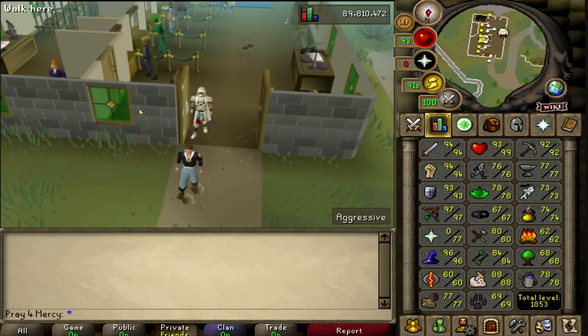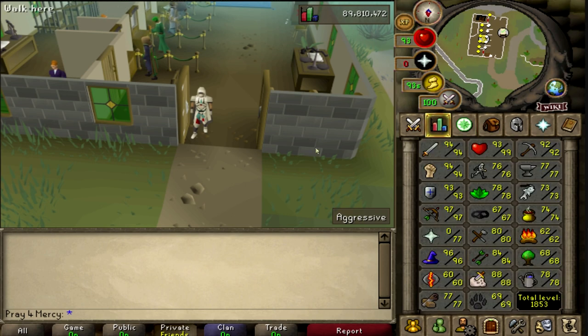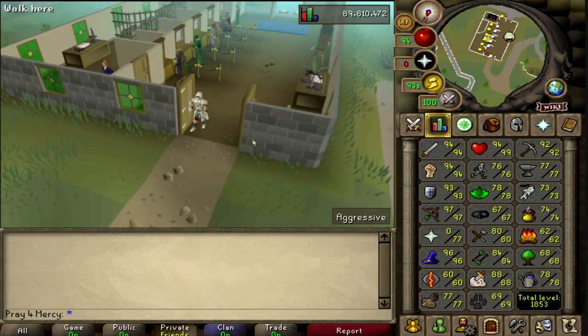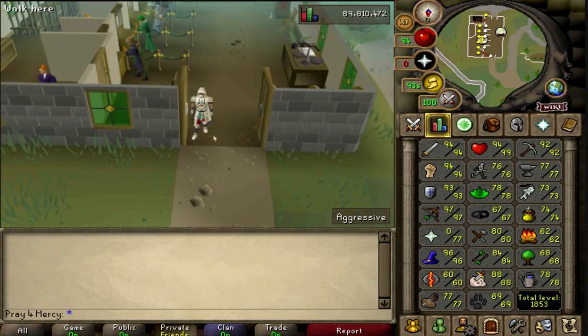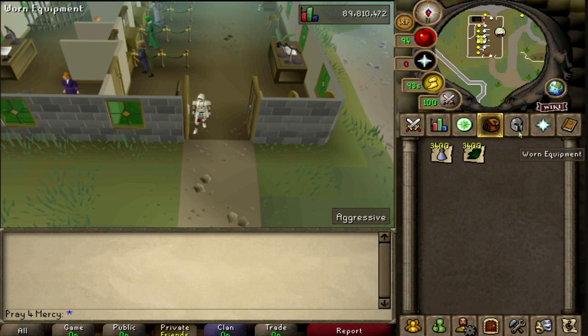What's going on guys, my name is Pray for Mercy. For those of you who don't know me, I make money-making methods three times a week. Today's money maker: I am going to be making unfinished toadflax potions. To do this you only need level 34 herblore, which isn't too hard. For those of you who are new to herblore, there is a quest that automatically boosts you to level 3 — you can't do herblore without doing that quest.